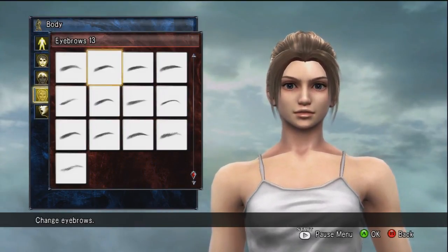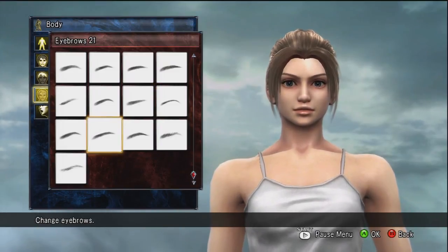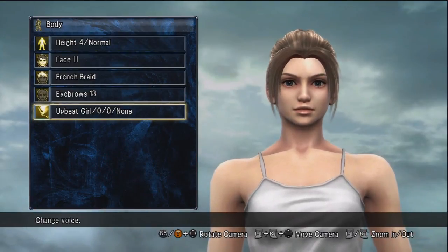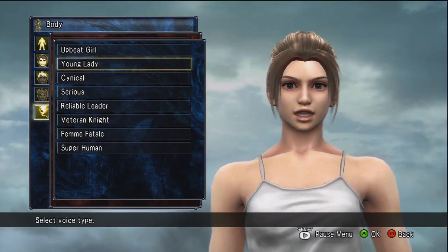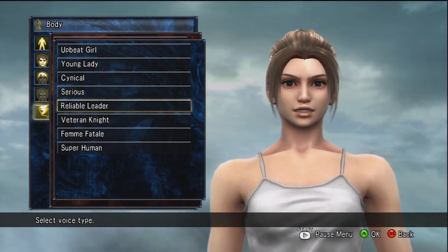Going with some eyebrows that I think are pretty good. Luckily you can see the eyebrows actually change on the fly. The only complaint I have with the character customization is that most of the equipment you put on, you actually have to click the button and wait for it to load the new gear. Here we're selecting voices, which is nothing new in the customization world but still a pretty good feature to have.